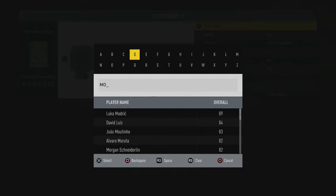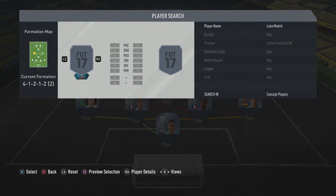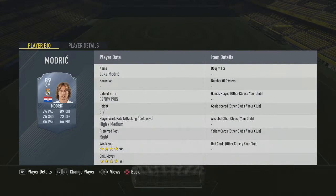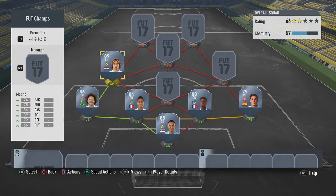Linking up with Marcelo we have Luka Modric. He's 5'9 but has 89 dribbling, 86 passing, and 74 shooting. All you have to do is throw a hunter card on Luka Modric and honestly he'll probably be one of the best midfielders you've ever used in this game.